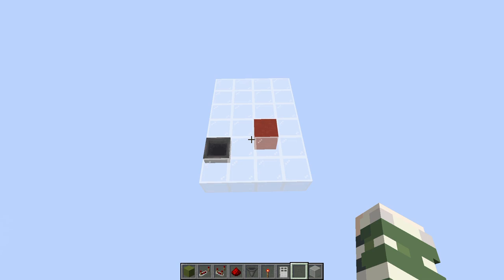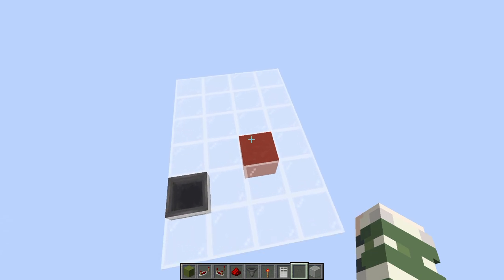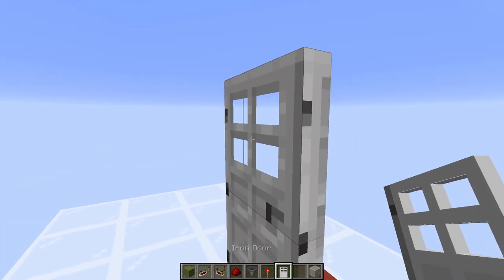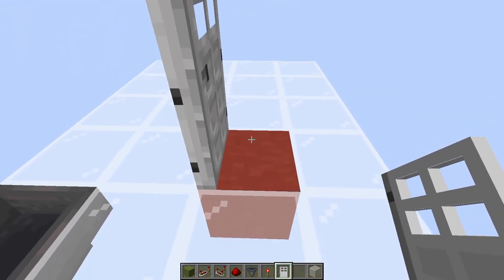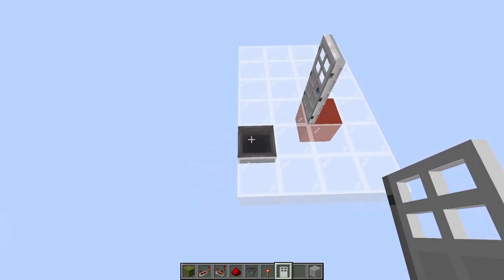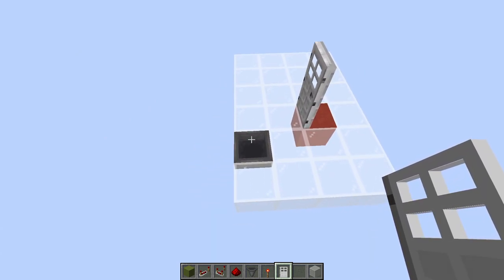This design is 4x6 blocks and what you see right in front of me is the floor plan — this is the floor level. You're going to place your door on that red block, but you're going to do it facing sideways. So the door is open when you place it and you're going to walk in through this way. Then this hopper over here is where we're going to drop our keycard to open the door.